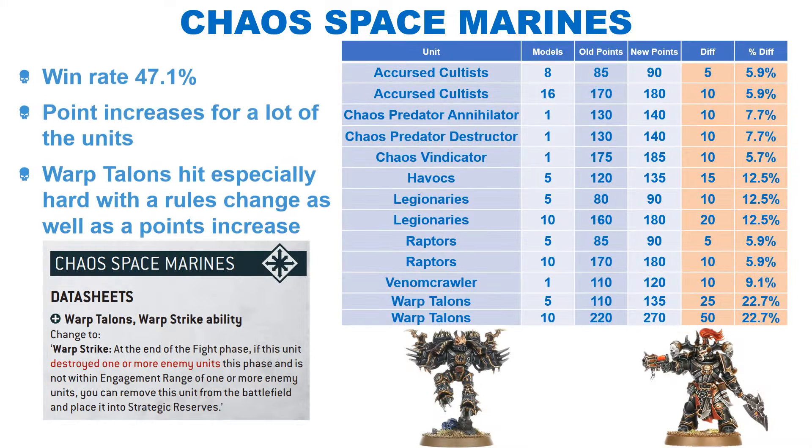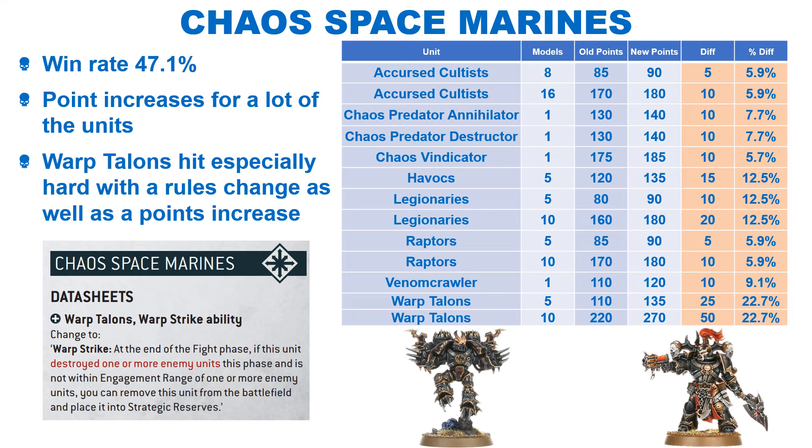Chaos Space Marines run a win rate of 47.1% with their new codex and seem relatively well balanced, although they were performing well in terms of winning tournaments. GW have seen fit to nerf them with some rather large increases for some units. The Warp Talons get targeted with a big 22.7% increase and rules changes — they now have to destroy a unit before they can leave the battlefield and re-enter Strategic Reserve. The Havocs and Legionaries get the next biggest nerf with a 12.5% increase. We then see a host of smaller nerfs for the Raptors and Chaos Cultists. I can only see their win rate decreasing, but it should only be by a relatively small amount.